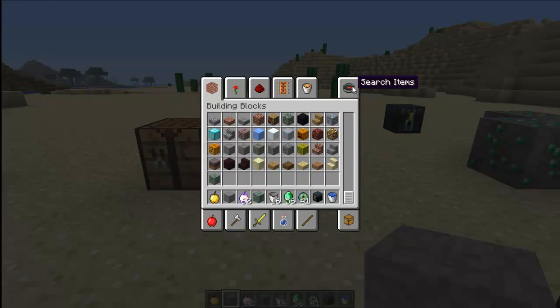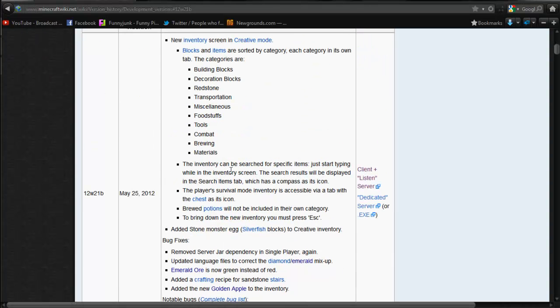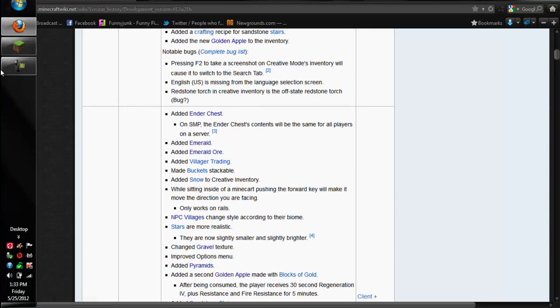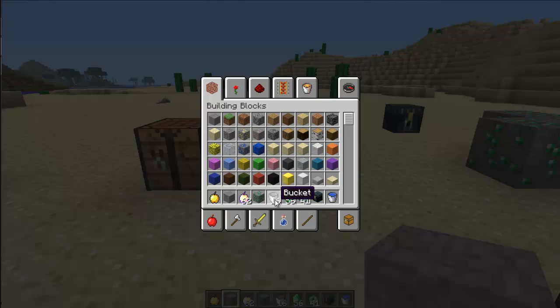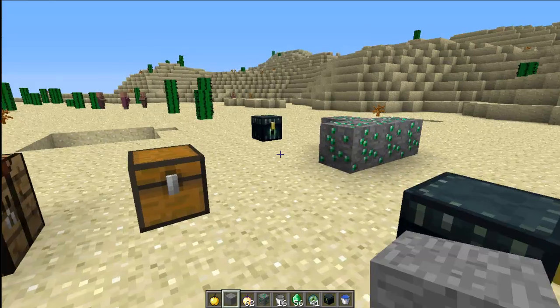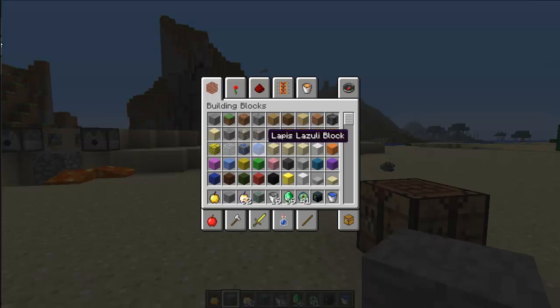There are a lot of other changes. Blocks and items are now sorted by category. Emerald ore is in. Buckets are stackable, which is nice — as you can see in my inventory I have 16 buckets and you can actually stack them now. But buckets occupied with water or lava you're not able to stack those, but it's still pretty awesome.